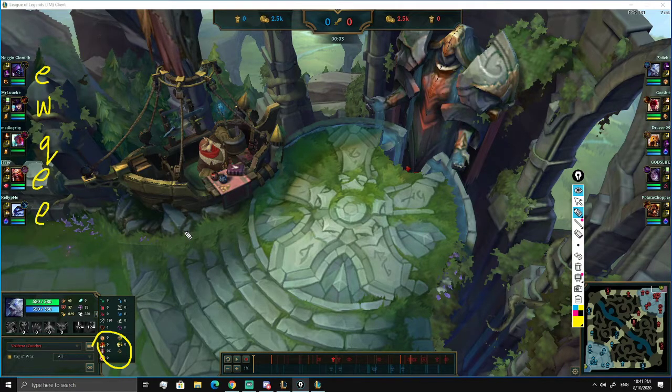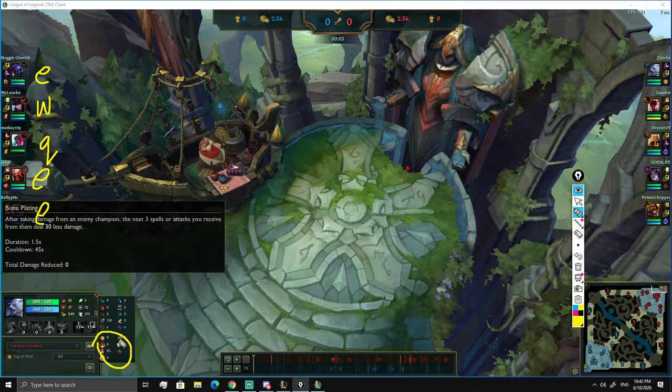The other choices are Coup de Grace and Cut Down. You wouldn't want Cut Down because you'll be tankier than most enemies, so the real choice is Coup de Grace - which gives 8% more damage when the enemy is below 40% health. I do like Last Stand though, because Jax will trade with you a lot and it gives you that extra edge in low-health scenarios. That's good reasoning.